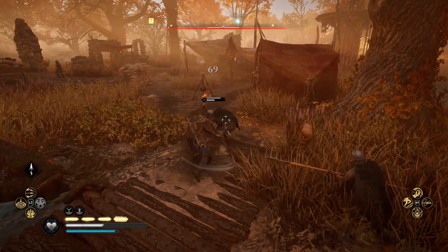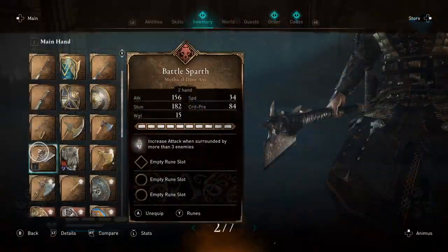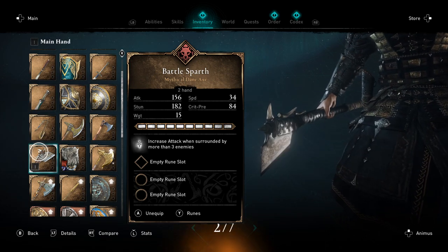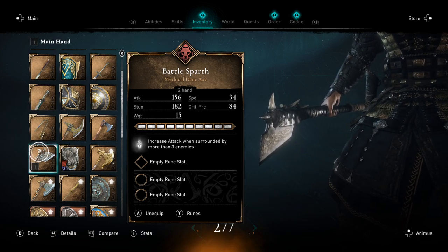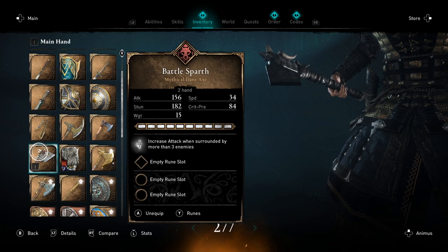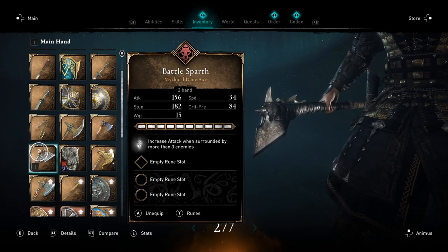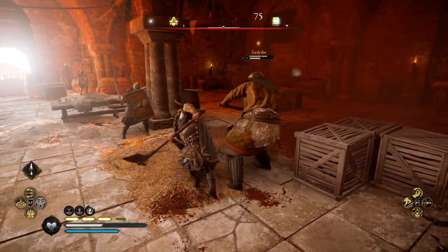The Battle Sparth is the next weapon we're going to be grabbing. It has 156 attack damage, a stun of 182, a weight of 15, and a speed of 34 — which is actually one of the fastest two-handed axes in the entire game — and also a crit chance of 84, which is around 30% chance to critical hit.